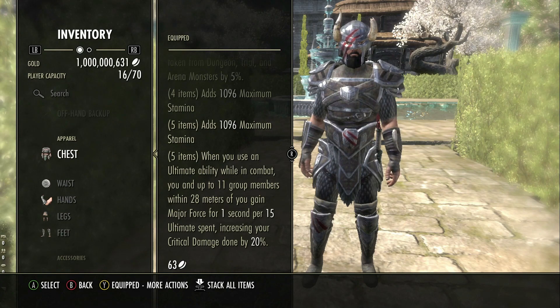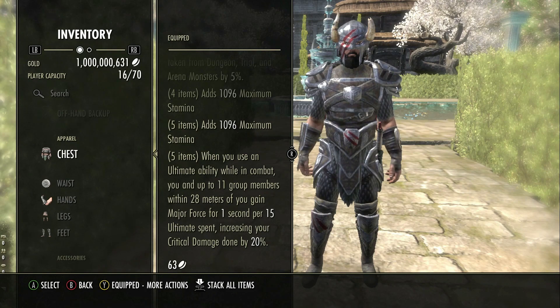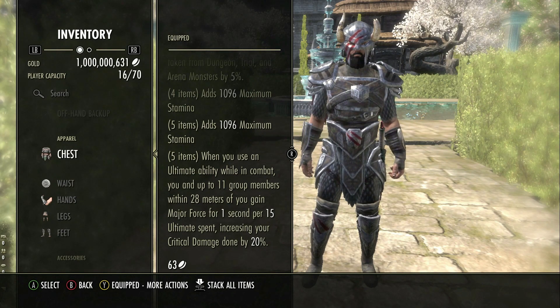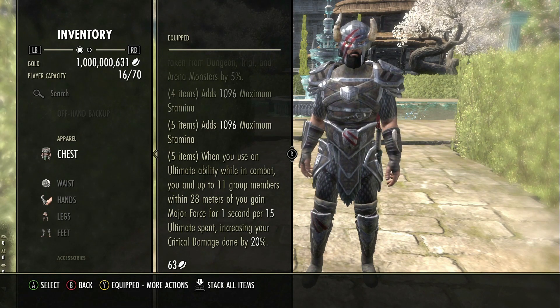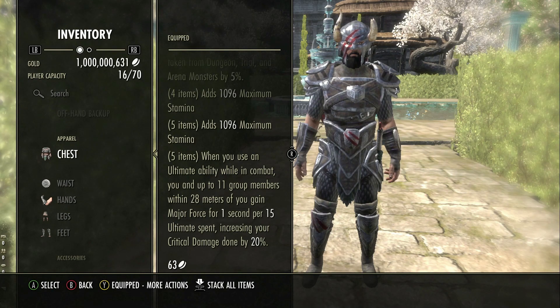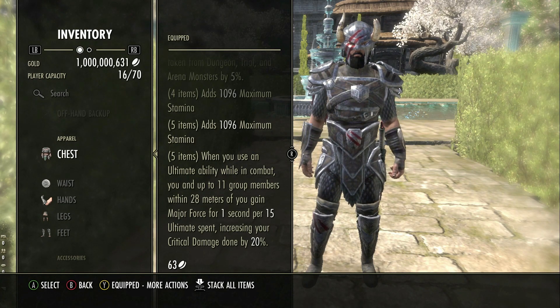So the 5-piece has been changed. When you use an ultimate ability while in combat, you and up to 11 group members within 28 meters of you gain major force for 1 second per 15 ultimate spent, increasing your crit damage done by 20%. You might have also noticed there is no cooldown anymore. There was a 30 second cooldown on the set previously; now there's no cooldown, but it gives you 1 second of major force for every 15 ultimate spent.